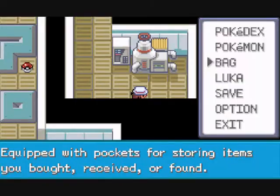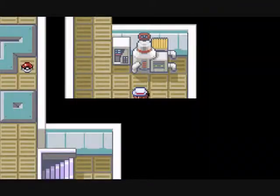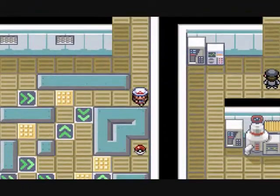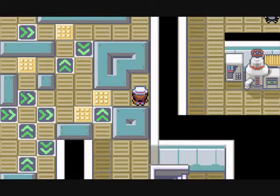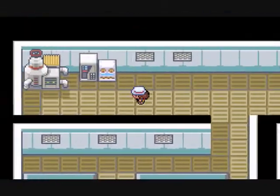Frustration - what does that do? It's an attack move that grows more powerful the less the user likes its trainer. No thanks. It's good for new Pokemon because they don't like you at all. You could always build a Pokemon up for it by making it faint, but why do that? I don't really like that attack because of that.